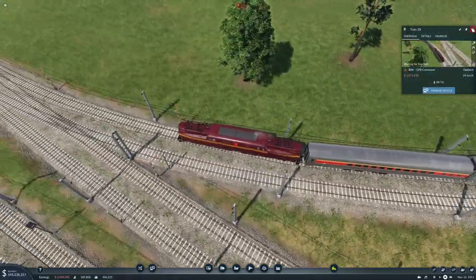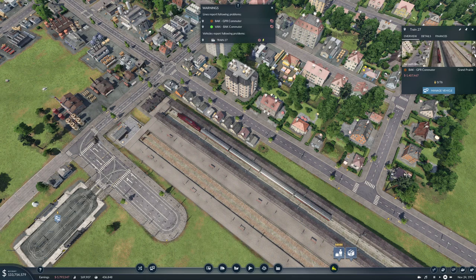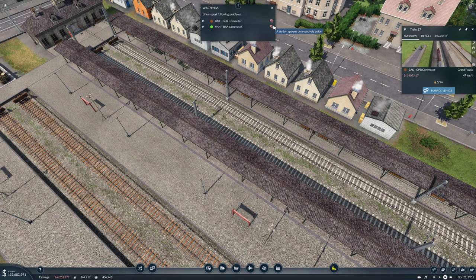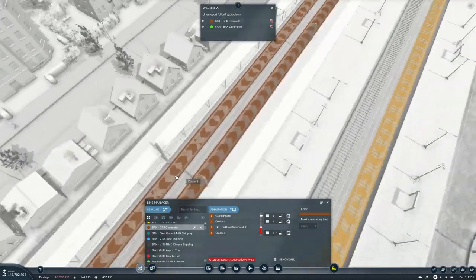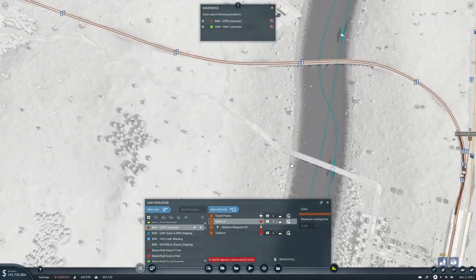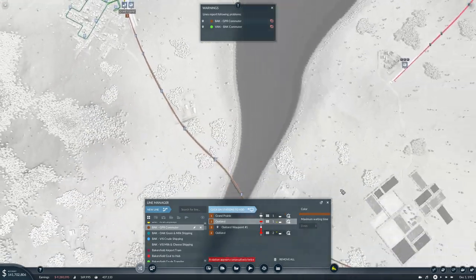Nice. Nice looking train. Okay, there's a train in here already. I'm going to turn it on. Go away. Go back. Okay. Time for Oakland. After Oakland, it needs to go up to Bakersfield.